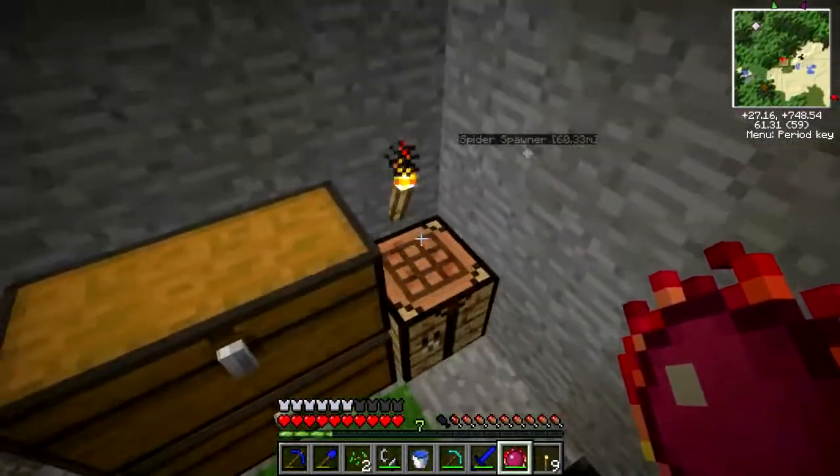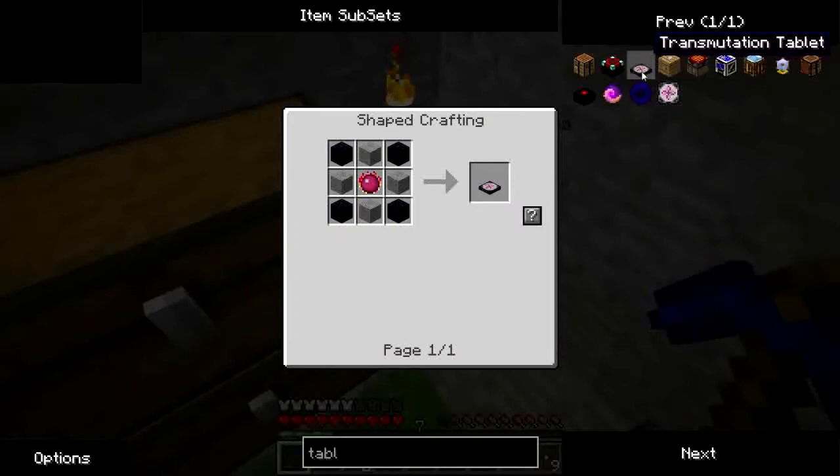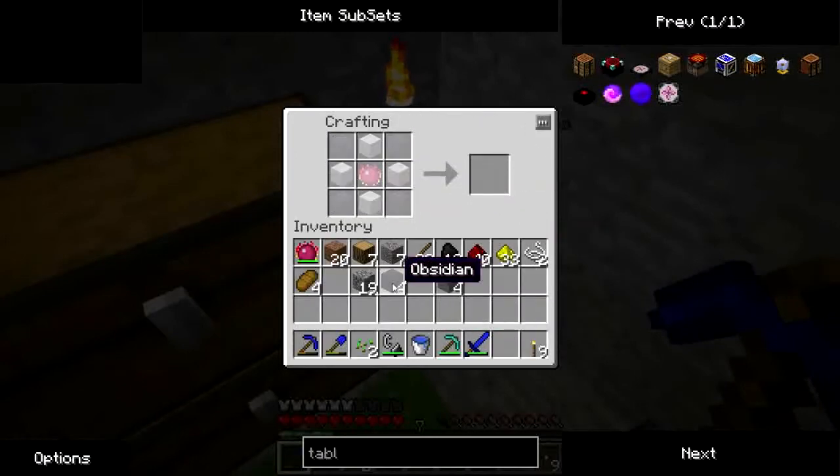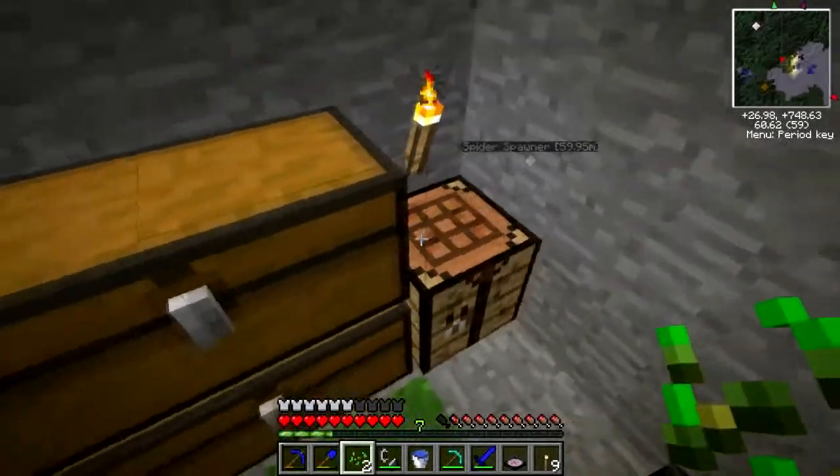Next thing we want to do is create a tablet — it's called the Transmutation Tablet. Here's the recipe. I took the opportunity to cook up a few bits of stone to get this created. There's the tablet — you get the Philosopher's Stone back.